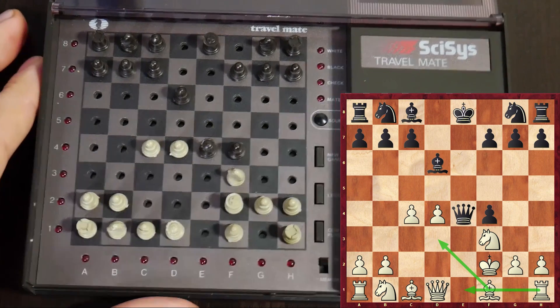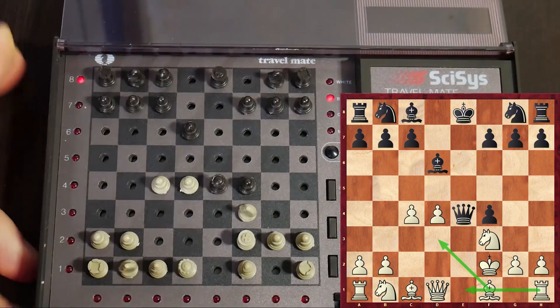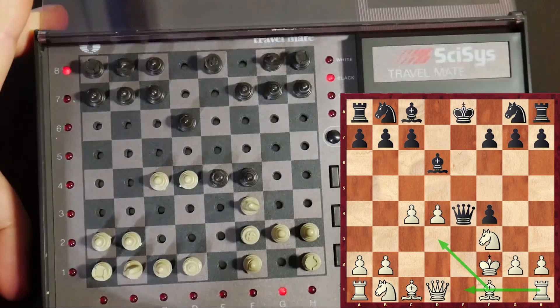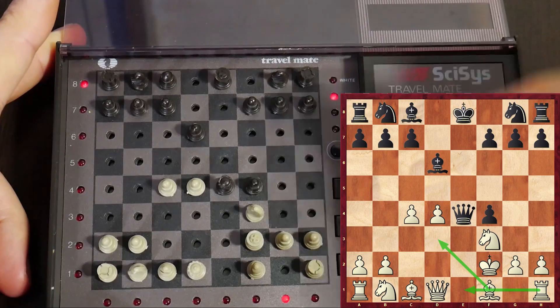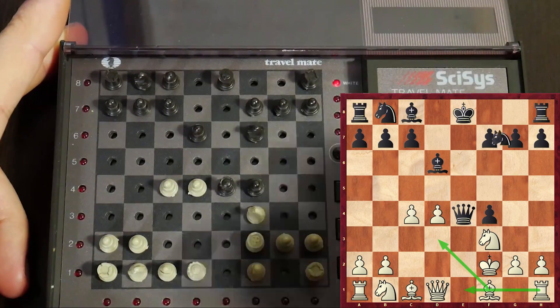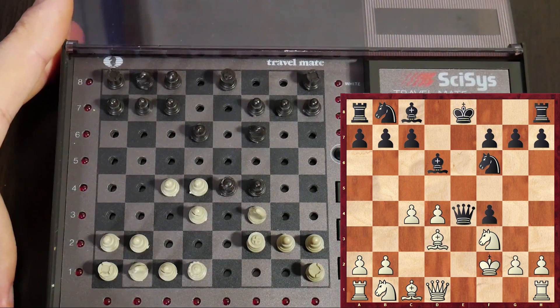The computer is thinking. The computer plays Knight f6. Not bad. Let me play Bishop d3. Bishop d3 is on the board.